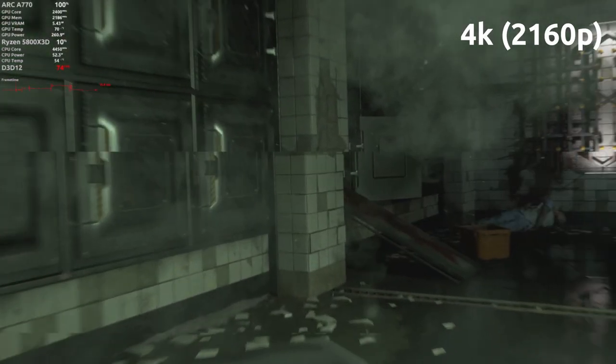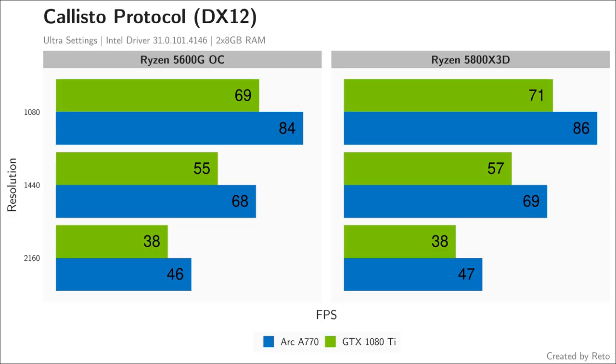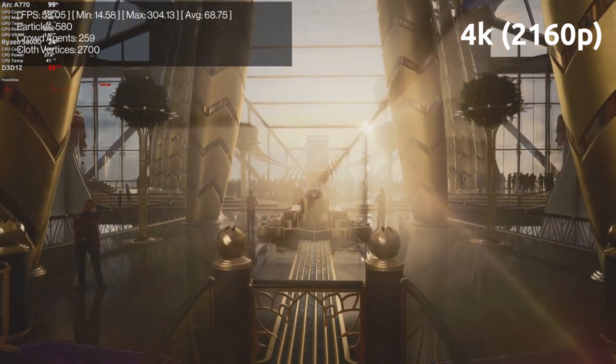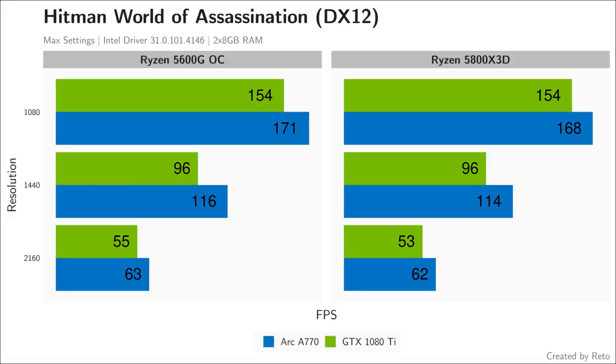A very recent title, Callisto Protocol, runs fabulously on the Arc A770 and crushes the team green card at every resolution when paired with either CPU. The A770's success story continues in Hitman's World of Assassination — no CPU-based differences in the Dubai-level benchmark, and the Arc A770 beat the GTX 1080 Ti by almost 20% at 1440p and 4K.